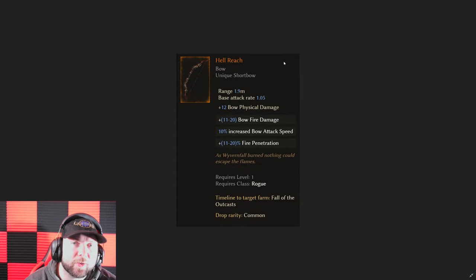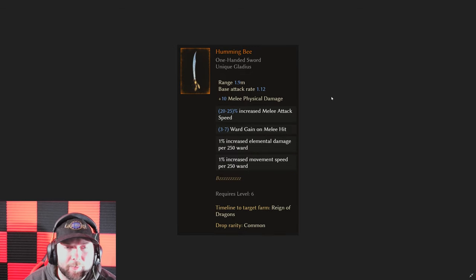Then we have Hell's Reach. I've always liked using it with cinder strike early game and it feels good, but then it falls off pretty quick. Now that you can get more added bow fire damage to it and do several things with it, perhaps it'll take you much further into the campaign or even into the end game. If you're leveling an alt marksman and you've got a couple of these, you could use the base one from level 1 to 20 and then the legendary version from level 20 on — I love seeing uniques like that where the base gets you going and then the legendary version makes it feel even better.